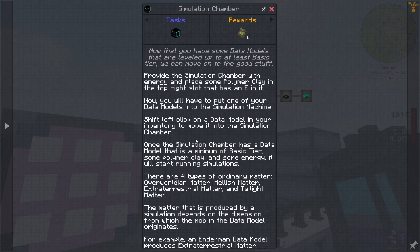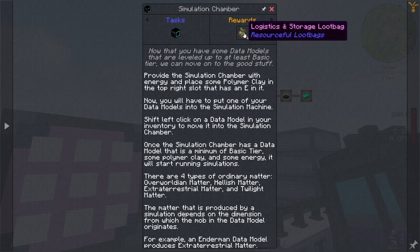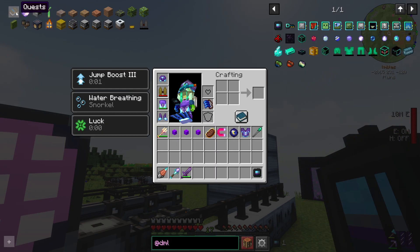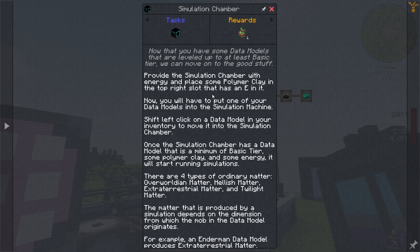So let's look at putting that into a simulation chamber and generating some loot. Provide the simulation chamber with energy and place some polymer clay in the top right slot that has an E in it. Now you will have to put one of your data models into the simulation machine. Minimum basic tier — that's what we got. Some polymer clay and some energy will start running simulations. There are four types of ordinary matter. I don't think there is twilight matter in this pack — that must be a typo or a description written for another place.